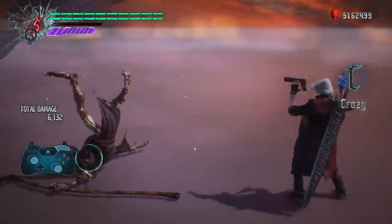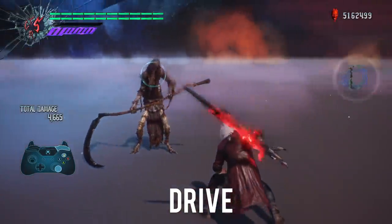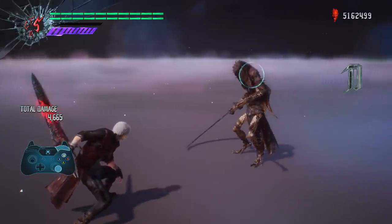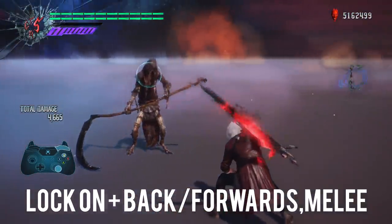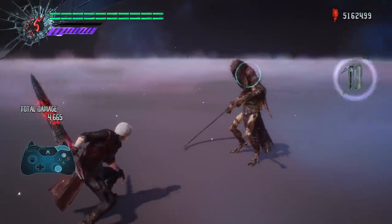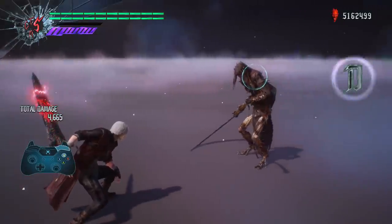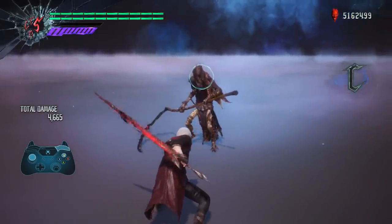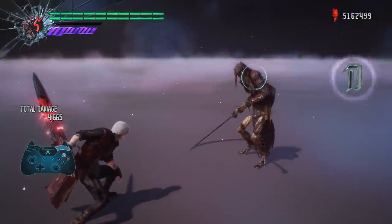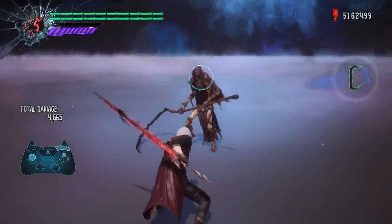Moving on, we now have the Drive and Overdrive abilities with the Devil Sword Dante. The Drive ability wasn't available when using Rebellion, but now that we have the Devil Sword Dante we have it at our disposal. By hitting lock-on, moving the left stick back to forward, and then pressing and holding the melee button, Dante will begin to charge up a Drive. Depending on how many upgrades you have for this move, you'll have up to three levels of charge, with the final charge throwing out three Drives in a row, each doing slightly more damage than the last.